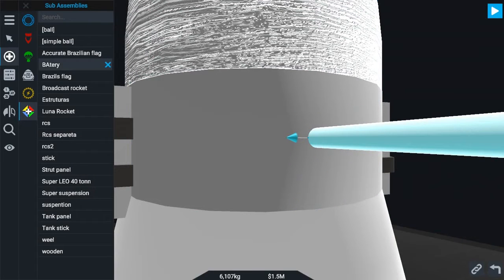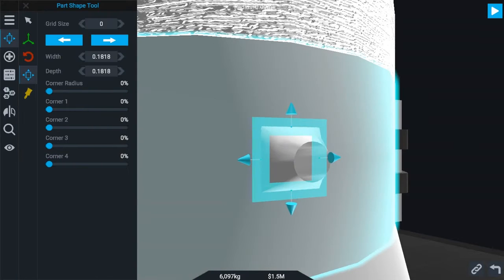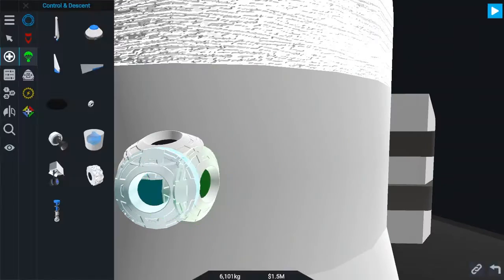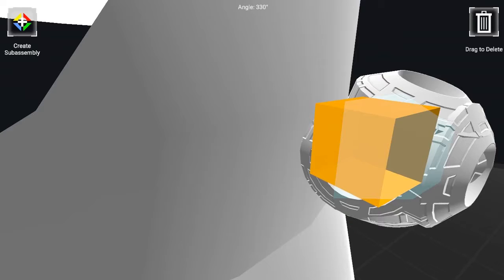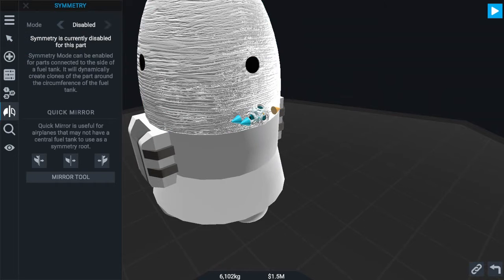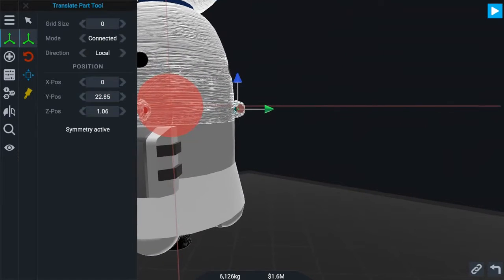Or add a strut, make it small, make it square, add RCS around it, and drag it to the sub-assembly. Save it so you can use it in other crafts. Make it Radial 4 and add it close to the center of mass.